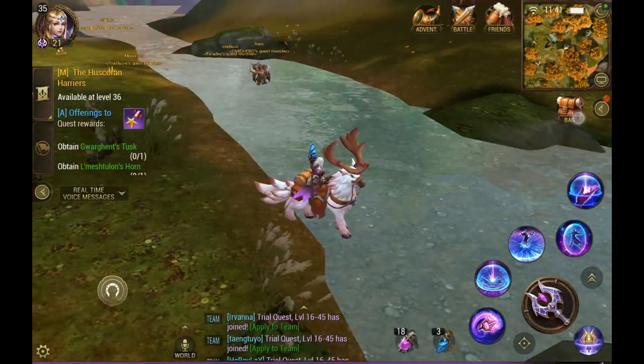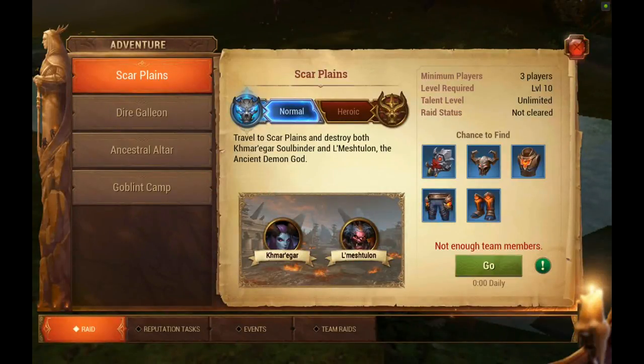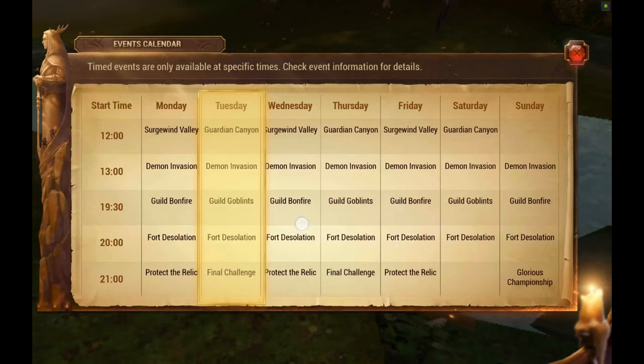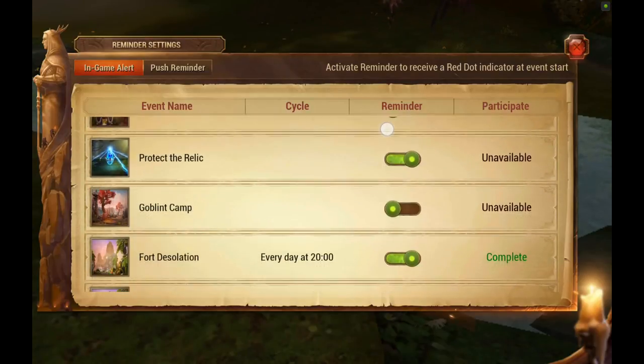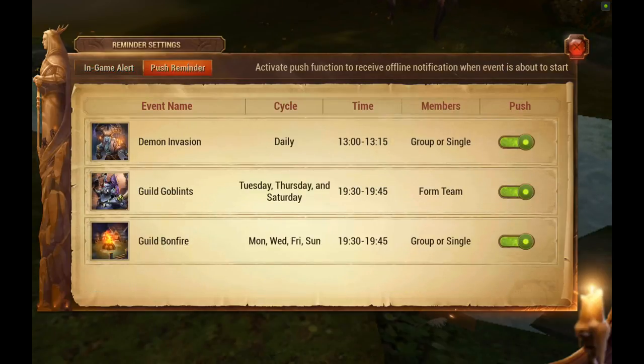I also wanted to show you how to get notifications. If you click here and go to events, you can see under this channel what your current events are going on. If you click this button, it will set reminders and give you a red dot for these. This other tab gives you push notifications — it's not currently working, but they'll presumably get it working in the future.